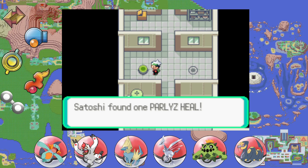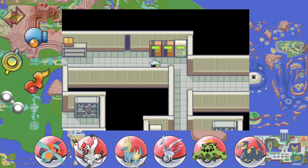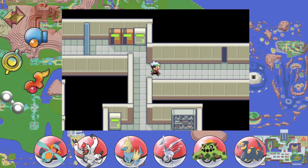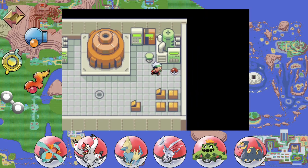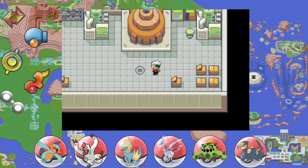A Paralyz Heal — not too bad, might make use of that later. Down this hallway there's a Full Heal, that's nice. We really want the switch under there — there we go. Alright, keep it moving. This is all we've got to do: shut this thing off. And then we get the Thunder Stone too, nice — just in case we need that.